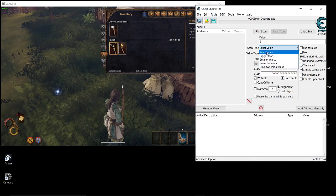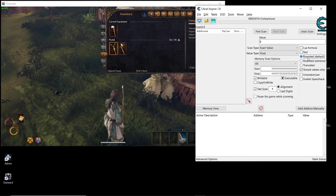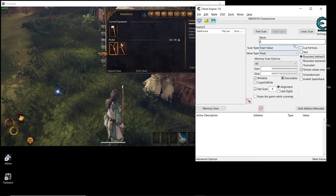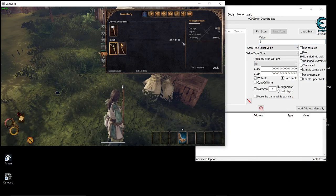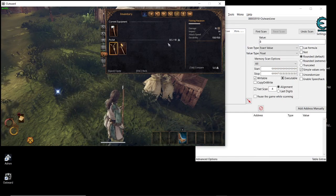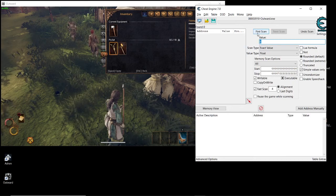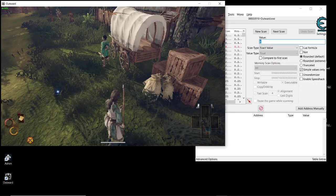Set the scan type to 'Exact Value', and for the rounded setting use 'Rounded Default' because it will limit the results. Now I have 9.8 weight in my inventory, so I'm going to put 8 — unless you're close to 9, don't put anything more than 8. Whatever weight you have, put a value just below it into Cheat Engine. So if you have 7.9, put 7, and so on.